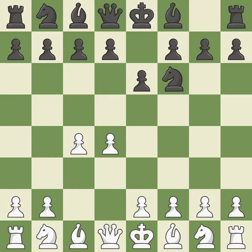The move E6 creates a line for the dark-squared bishop, sets up a rapid castle, and prepares to push a pawn to D5 and recover the piece if it is taken.